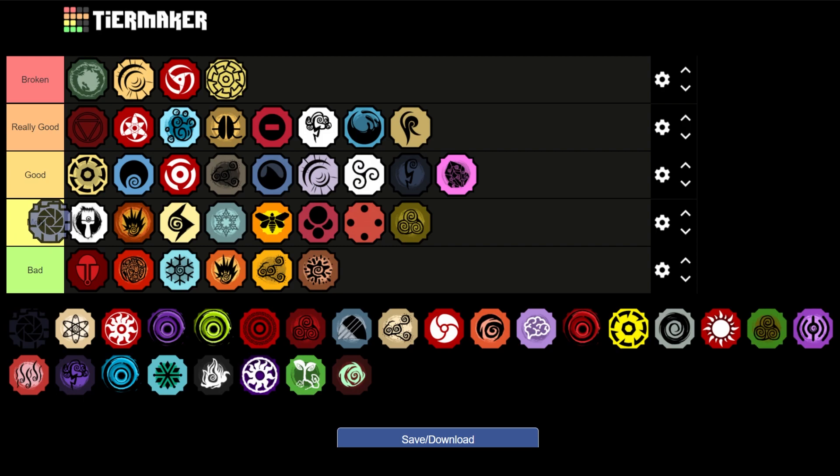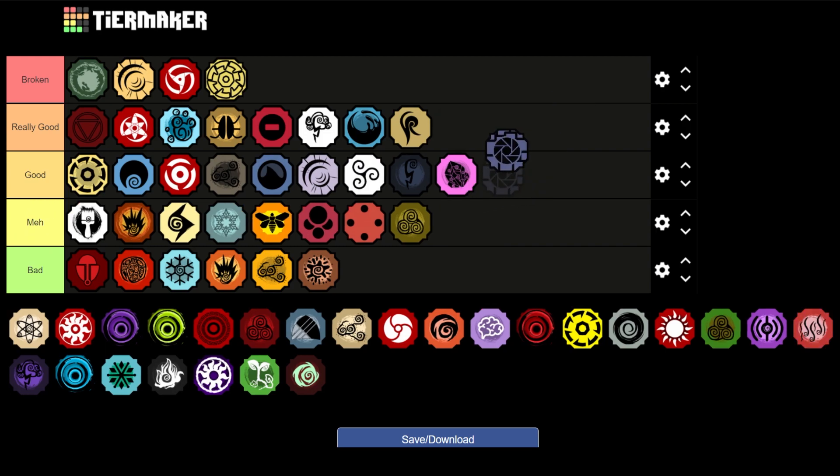Next is Paper — you guys are going to be surprised: it's going to be in Good, below Jokey and above Kajin. Paper's abilities actually recently got moved to the element slots — it can be used in element slots guys. I don't need to speak on how ridiculous that is.